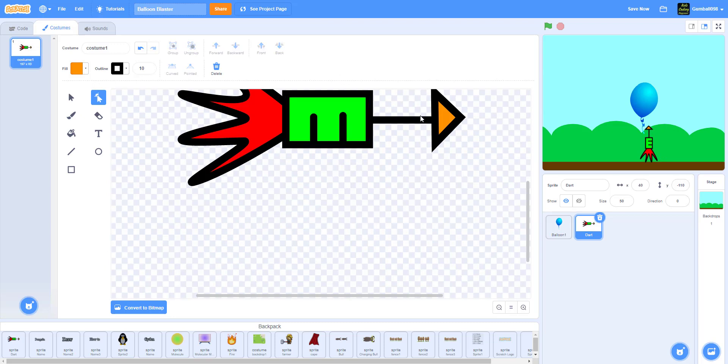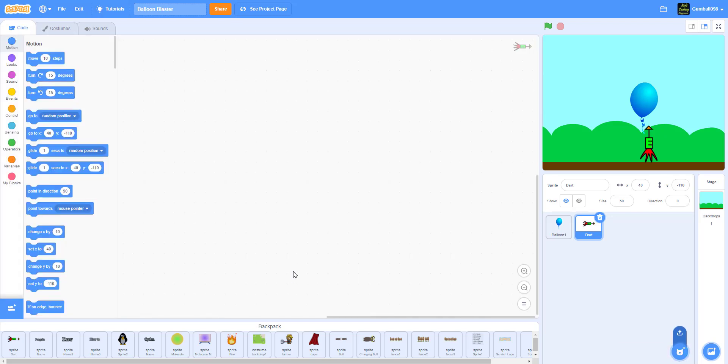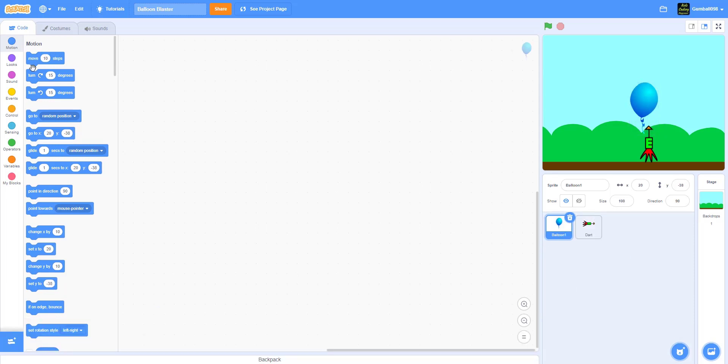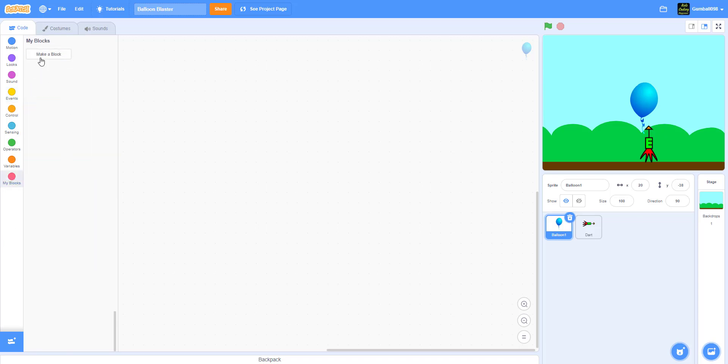Now you want to draw your dart pointing to the right side, because you want to point it in direction zero. If you point it up and make it move steps, it'll move to the right side, not the way you want — that just messes everything up. Now let's focus on the balloon. The first thing we do on the balloon is the My Block, so define Create Balloon.